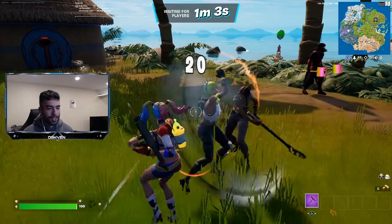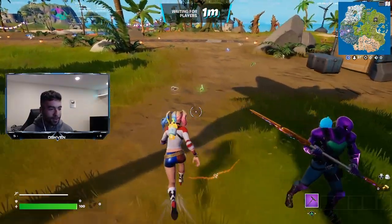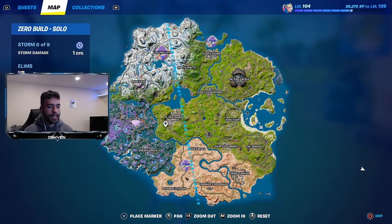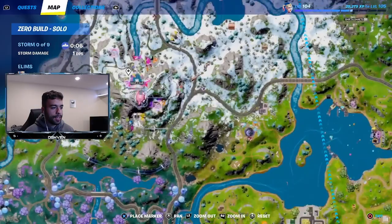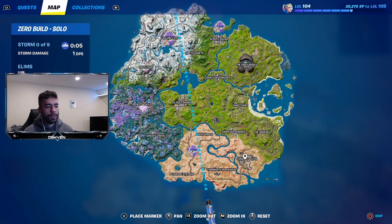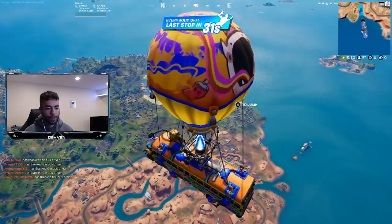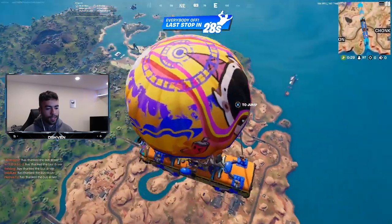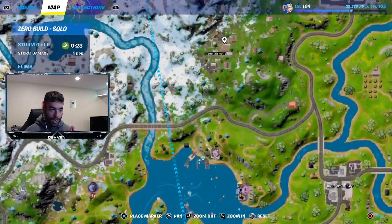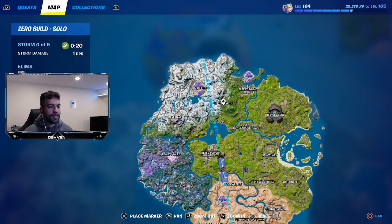As you guys can see, this is the new emote — everyone's loving it. I just loaded up into a match, and in order to get this done, if you look at your mini-map, you're going to want to land at basically any named location. You can land at the Rave Cave, Shifty Shafts, or the condo location. What I'm going to do for this video is head over to Shifty Shafts.